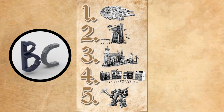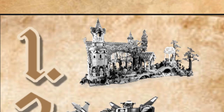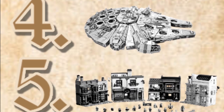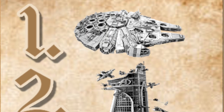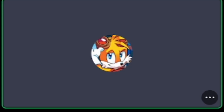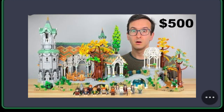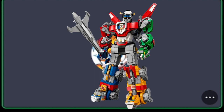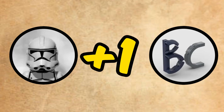In first I have Rivendell, second Voltron, third Avengers Tower, fourth the UCS Falcon, and fifth Diagon Alley. First I got Falcon, second Avengers, third Lord of the Rings Rivendell, fourth Diagon Alley, fifth Voltron. Nobody got it. Number one: UCS Falcon. Number two: Rivendell. Number three: Avengers Tower. Number four: Diagon Alley. Number five: LEGO Ideas Voltron.